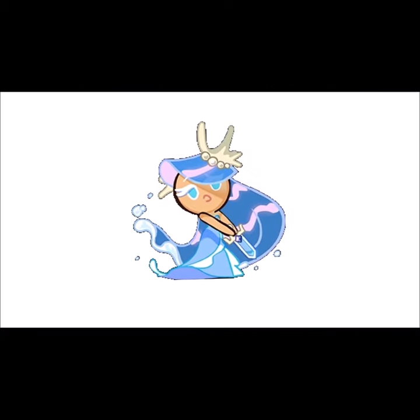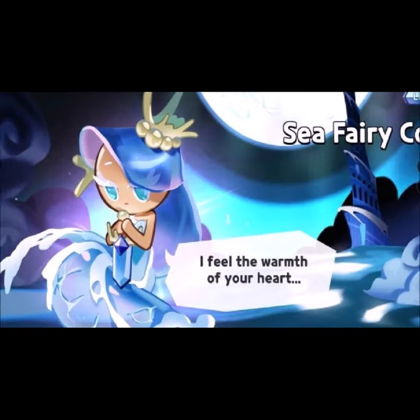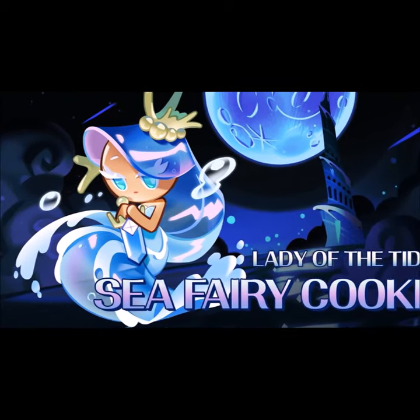If Sea Fairy Cookie releases her sword, she will melt into sea foam. This is most likely a reference to the original The Little Mermaid story. In Cookie Run Kingdom, her gacha sequence plays a shortened version of the Tower of Frozen Waves theme. Sea Fairy Cookie has also been referred to as Sea Nymph Cookie.